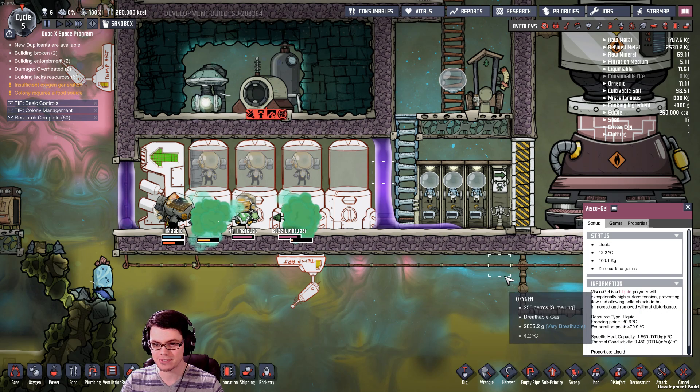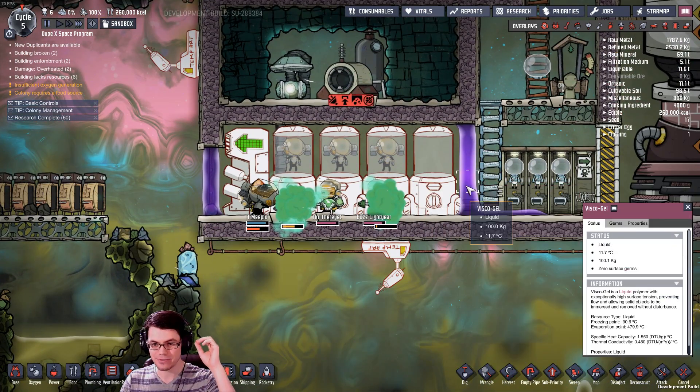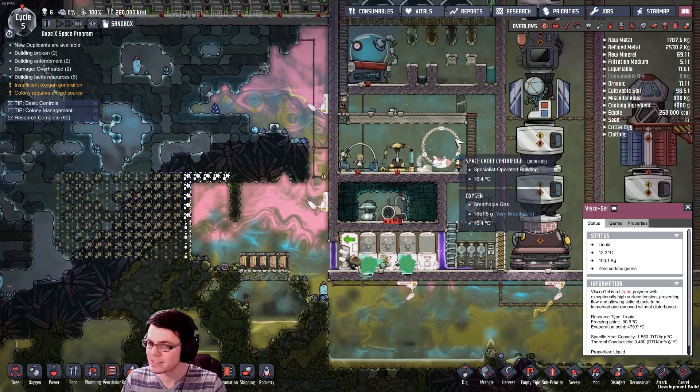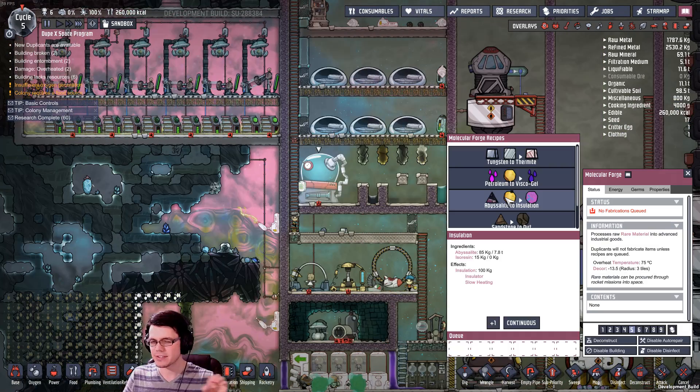There was so much fun stuff we could do with visco gel, and now it's actually part of the game as intended. The description reads: 'polymer with extremely high surface tension preventing flow and allowing solid objects to be immersed and removed without disturbance.' That's great for storage containers and obviously for creating airlocks or liquid locks. If you can get yourself some visco gel you're going to have a lot of fun, albeit it is a bit late-game since you need isorzin.